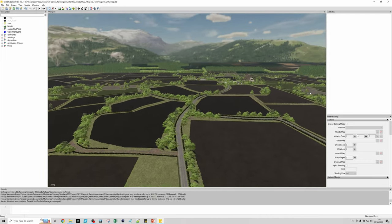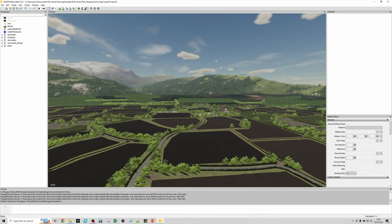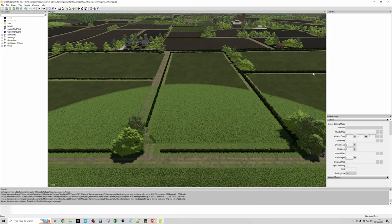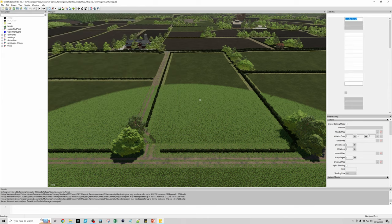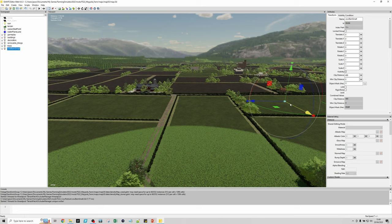Once it loads up, maneuver yourself to where on the map you're doing things. Here is the field we want to put our cow pasture in. Go to Import, navigate into the folder we created, and open up the cow_barn_small i3d. That will place it somewhere on the map — left-click the arrows to move it over so you can see it and start placing it where you want.